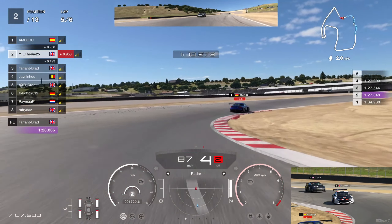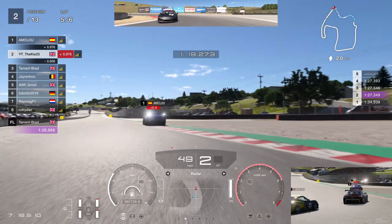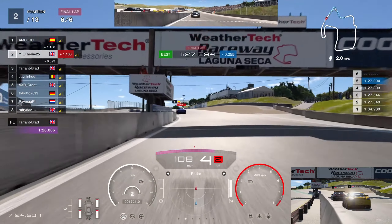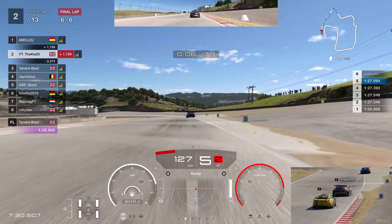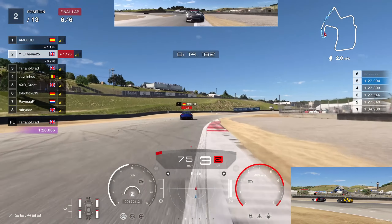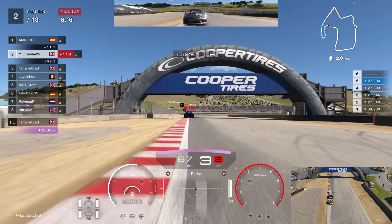P1 has picked up a penalty. I thought he'd have to take it straight away, but with the penalty system — when you pick up a track limit penalty in the sector where it was incurred, you have to wait until the next lap. He doesn't have to take it here, and because it's the last lap the finish line is just past the penalty zone, so he's probably only going to lose half a second at most. We're going to have to get a lot closer to be able to take P1.